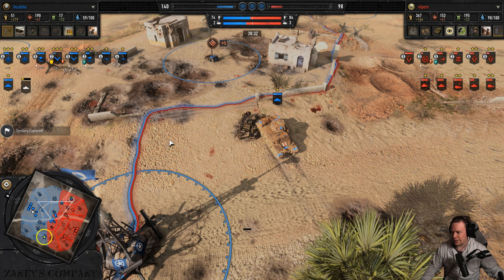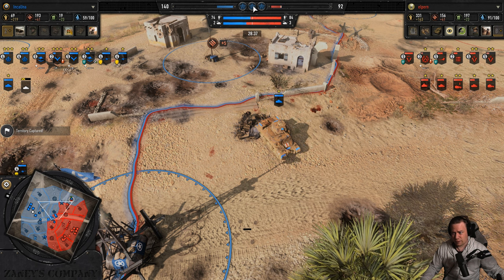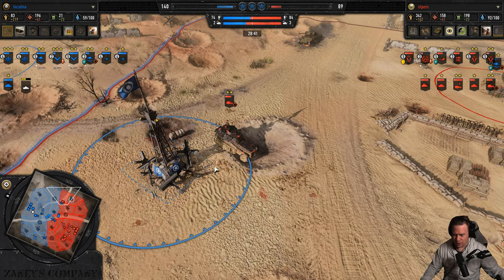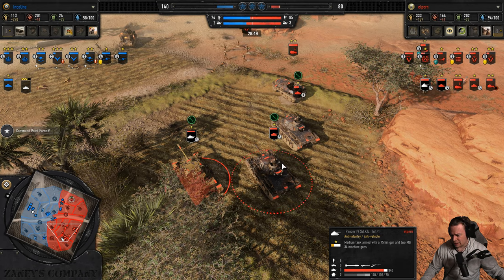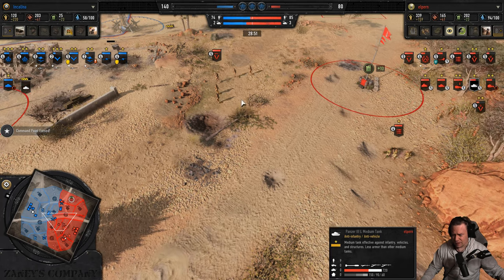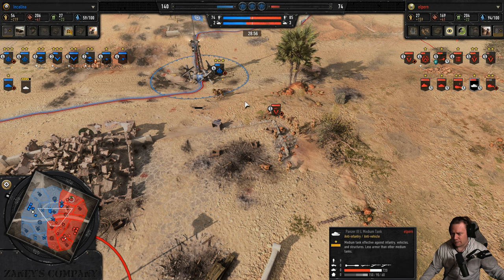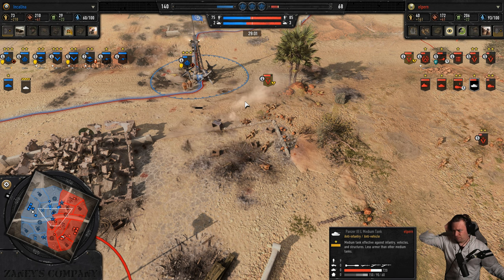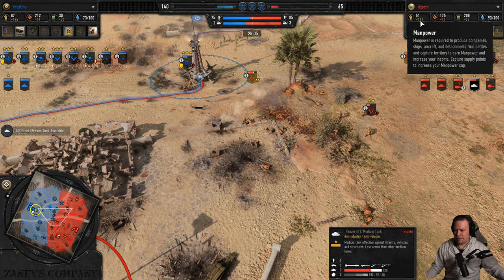That should give Elpern a little breathing room — he needs to catch his breath and get a VP under his control. At least he's got the self-repair here, but he does not have the rapid advance which would allow his vehicles to capture territory. It's just so difficult to get when your manpower income is this low.